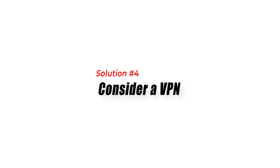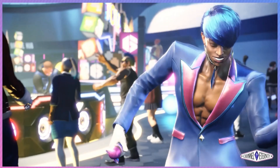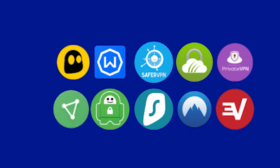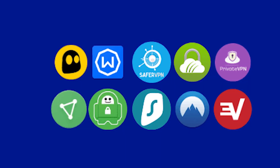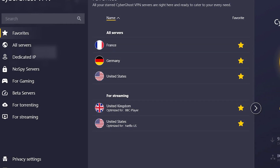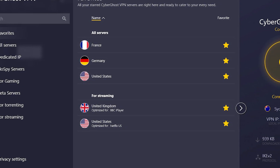Solution 4: Consider a VPN. Using a virtual private network (VPN) can sometimes help improve network stability and reduce ping. Research and select a reputable VPN service that offers good server coverage and stable connections. Connect to VPN servers located close to your geographical region to minimize latency.